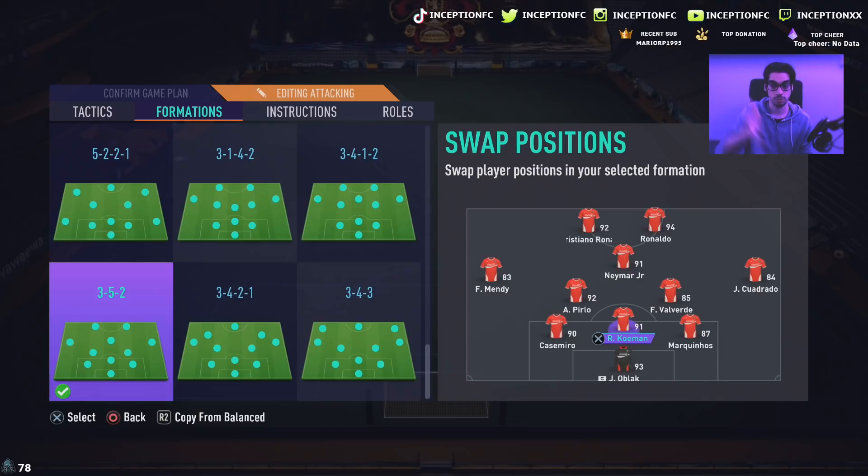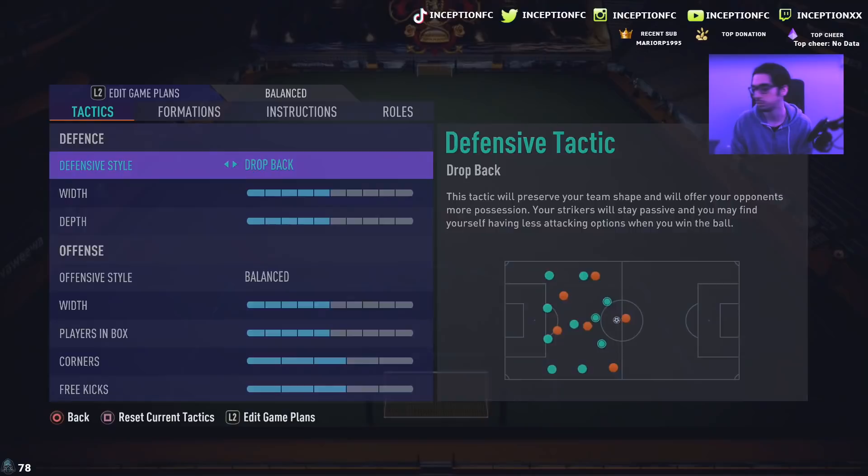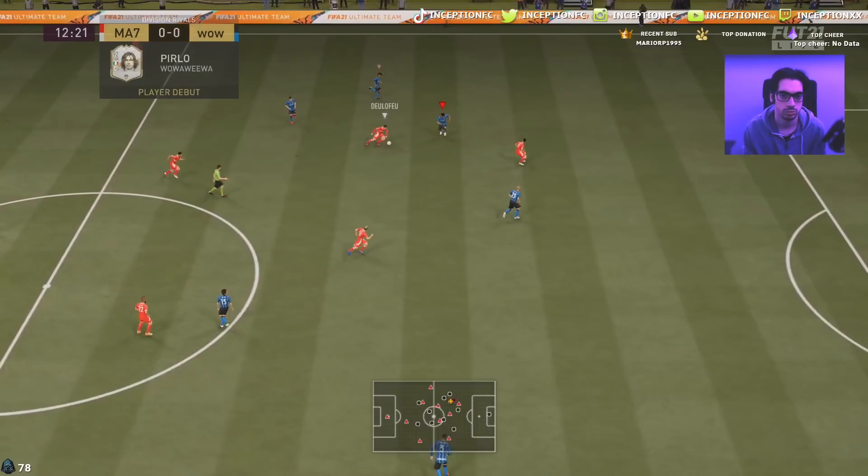We'll have Ferlan Mendy off to the left side with Andrea Pirlo in the center defensive mid position alongside Valverde, and then I can switch between Coleman and the CDMs. We're going to be playing some regular instructions — cut past and stay back while attacking, cover center. One game is all you really need to see the base characteristics of a card and how he performs on regular tactics.